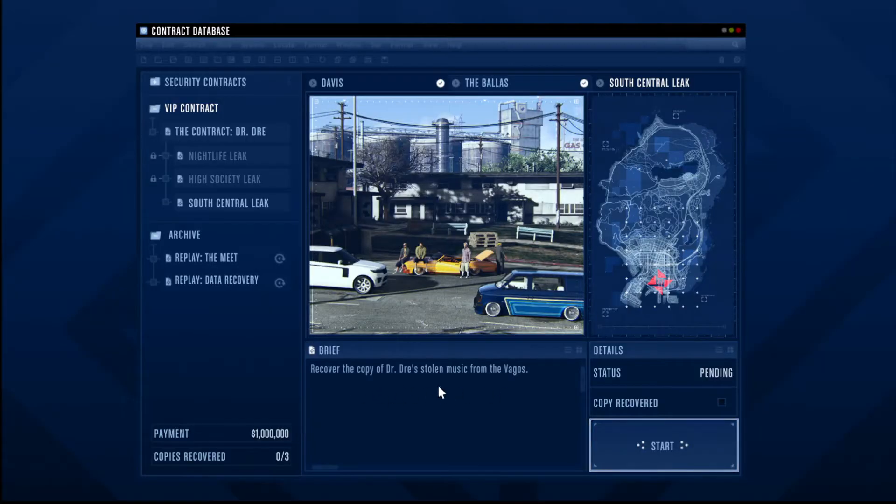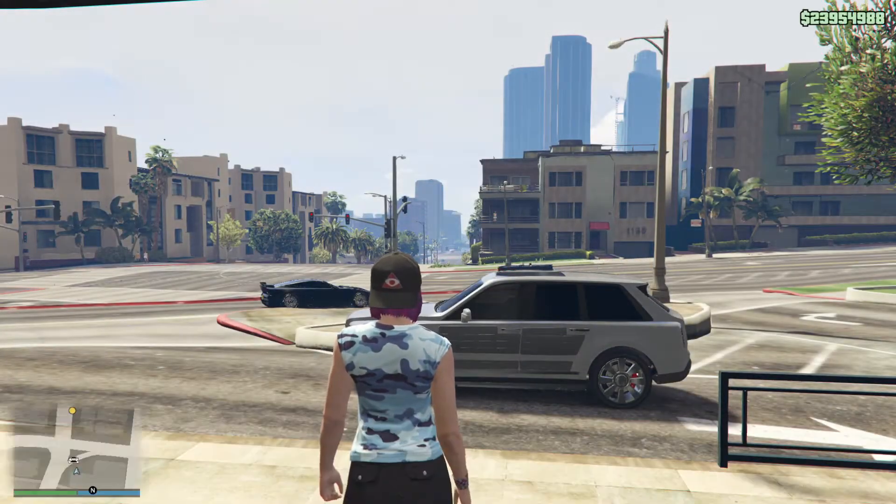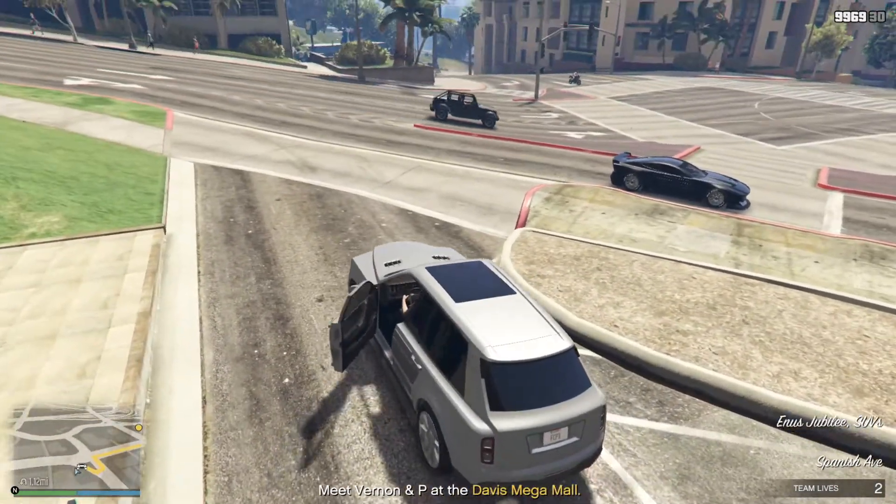Next, launch the third and final mission, South Central Leak, from your agency computer. Unlike the first two missions, this one takes place in a mission lobby. When you spawn in, get inside of the Jubilee and head to the first waypoint.